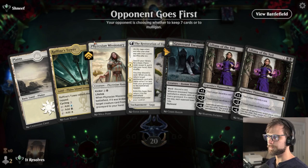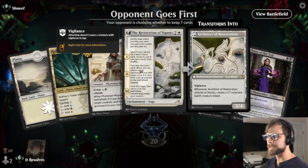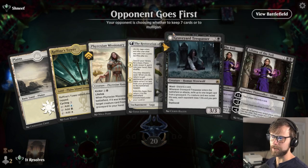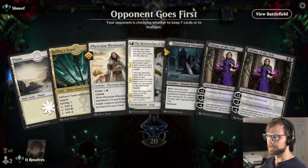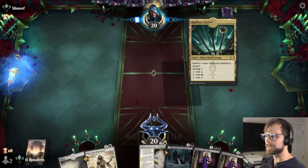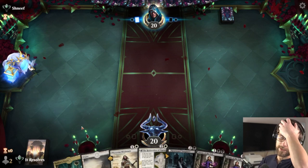Here we are for game number three. Not 100% sure about this hand but I do think we can keep based on the Restoration — that gives us the opportunity to pull a land at some point. A little not stoked about the double Lily, which does make me want to mulligan, but I'm going to try it. I don't think this is an optimal hand at all but we'll do the best we can.